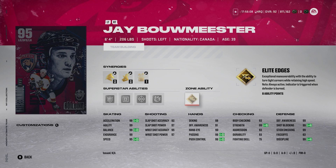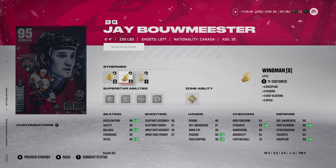Bowmeister is so, so good. He has 99 defensive awareness and I think Bowmeister could be the number one card. It's really tough — I'll give you my full rankings — but it's really difficult. He's an insane card. Look at those stats: 96, 99, 99, 99, 95. Every stat is basically 99 except his acceleration, which is still ridiculous. I really, really enjoy this Bowmeister card.